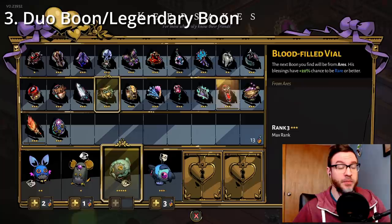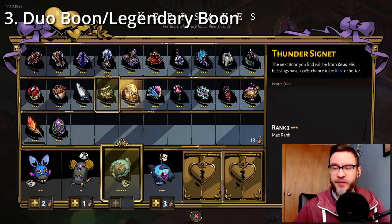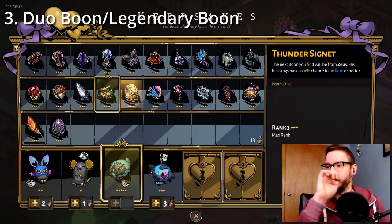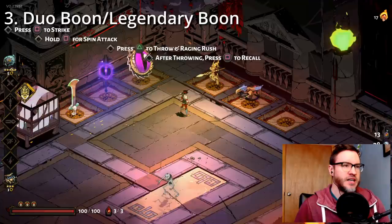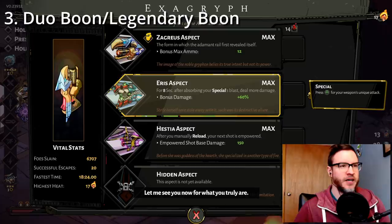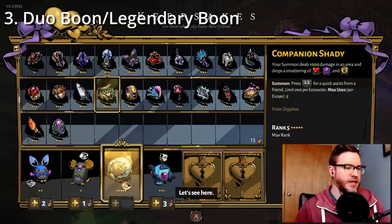Epic is obviously better than rare, which is better than common. Duos and legendaries are also very powerful — there's not one I think I would pass up, and they're usually very good. As far as weapons go, it doesn't really matter unless you're going for a cast-specific build, in which case I'd pick the Poseidon sword or the Achilles spear since they give bonuses to cast. You could also take the Hera bow which impacts cast, or to a lesser extent the Eris aspect rail — it's not exactly cast-specific, but it boosts all your damage by 60%, which is pretty sweet.